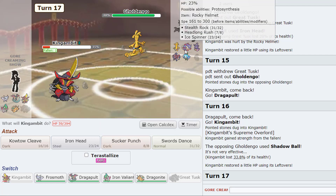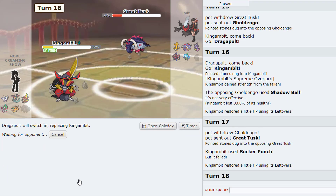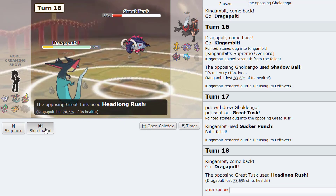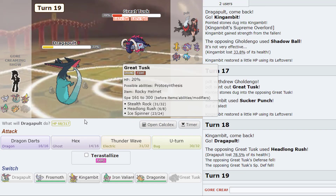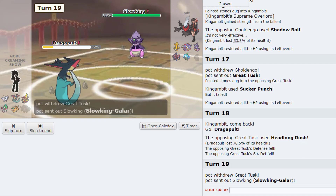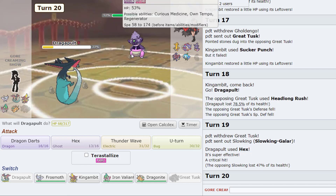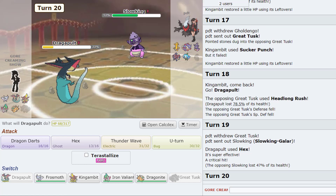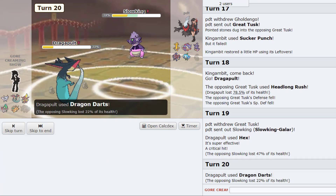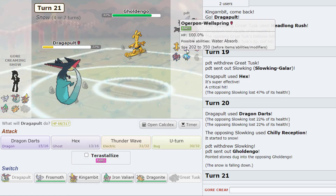Yeah he could go back to Tusk to be honest. I kind of wanna just go back to Dragapult — that does a good chunk. We can just Hex though to knock something out. Ooh we got a crit! Dirty crit, let's go — okay no that's pretty whack, but U-Turn. The crit Hex did that much. I kind of just wanna Dragon Darts and get him low. So he's gonna Chilly Reception — King Gambit is pretty much dead.